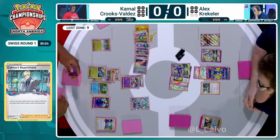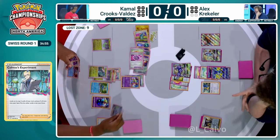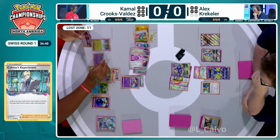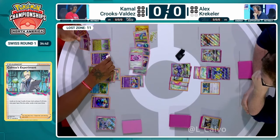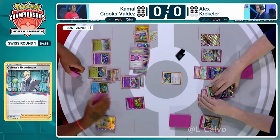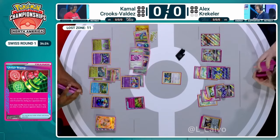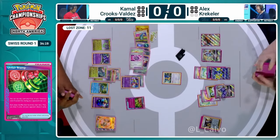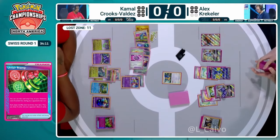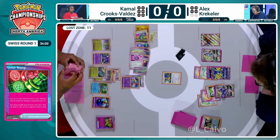Jet Energy pivots Comfey into the active. Colress's Experiment sends Buddy-Buddy Poffin and a Technical Machine — TM Devolution — to the Lost Zone. That TM Devo isn't the most useful against Lugia but will be against other matchups. We see Counter Catcher combined with On First Stamp — if there's no Gift Energy in the active that's where it's most effective. Kamal needs to find the last Dragapult EX and chose not to play Super Rod, so we'll have to see if he finds it.